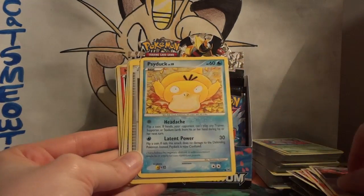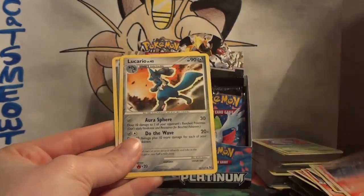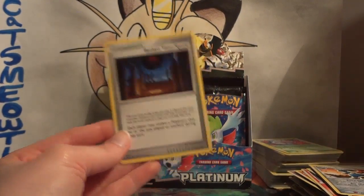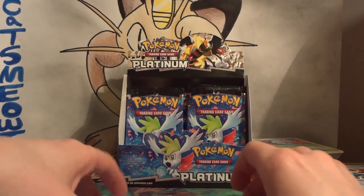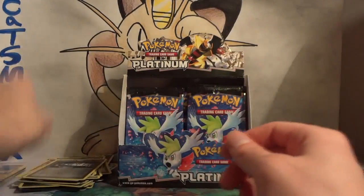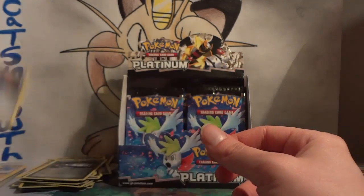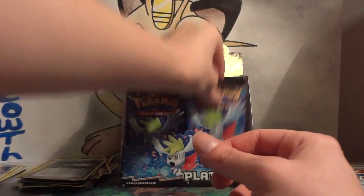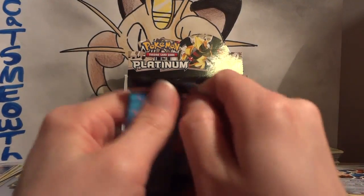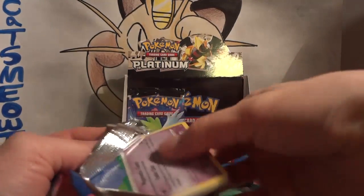Last pack: Mischievous Psyduck, Skull Fossil, Armor Fossil, Kricketot, Houndoom G, and another Broken Time-Space — third one, just memories of that stadium being awesome. My reverse is Galactic HQ, very nice, and my rare is Dialga — Energy Stream Dialga. That may be the second duplicate of the box, which is okay. There are just so many different Dialgas, Giratinas, and Palkias in this set, it's difficult to keep them all straight.